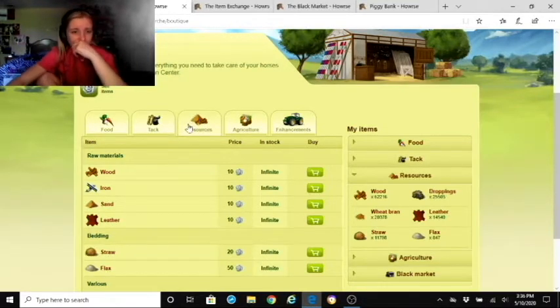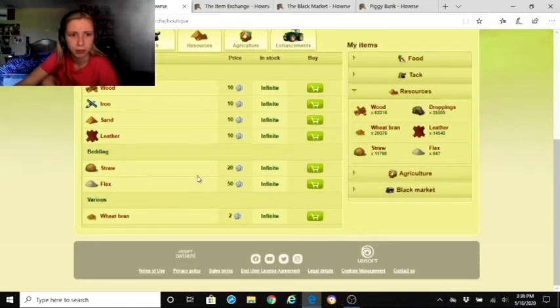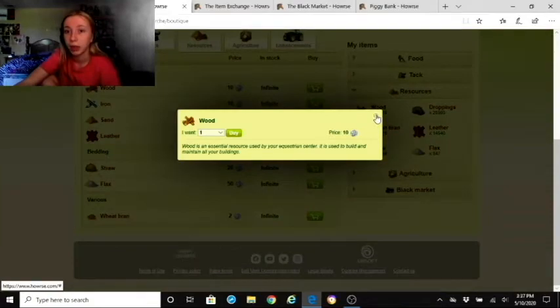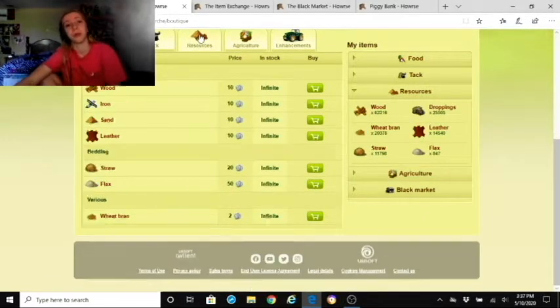Raw materials and resources are usually infinite in stock. Most are the same price, which is nice, but straw and flax are 30 equines — slightly different. Under Resources: wood, iron, and sand are materials you use to repair things or build new ones like boxes, and leather is used to build bonuses such as lunges, whips, and spurs — those need iron — while bell boots need leather.